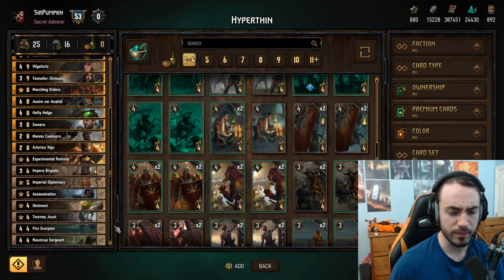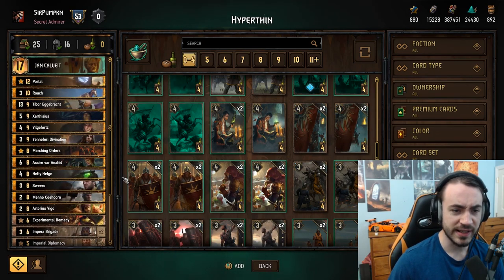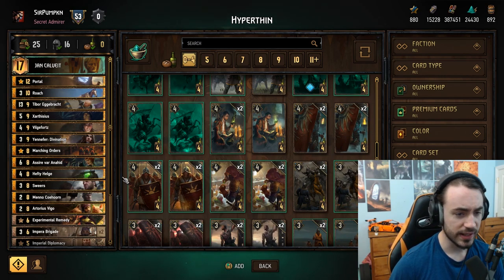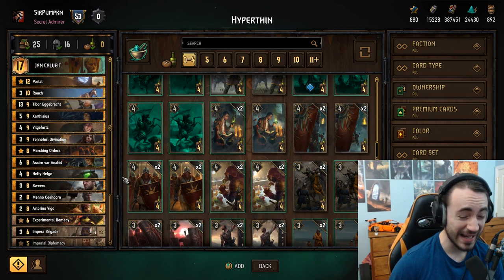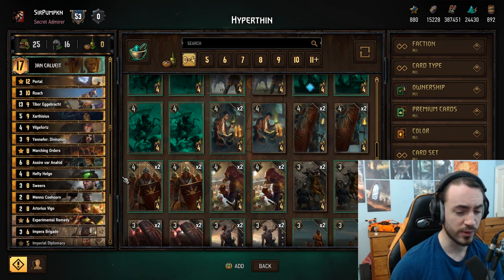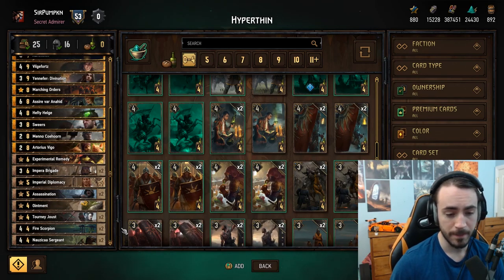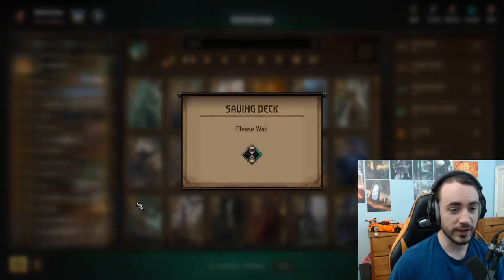Tourney Joust is great removal for damage and great in mirror matches because they'll play Hefty Helgi and this will kill it. Fire Scorpion and Nauzica Sergeant are your 4-provision bronzes so you have targets for Portal. Basic game plan: thin your deck. In round one your highest priority is getting Vigo on the board. Portal isn't as high priority, but if you get it, make sure you have at least two 4-provision bronzes in your deck — you have four total, so having two in hand is fine.